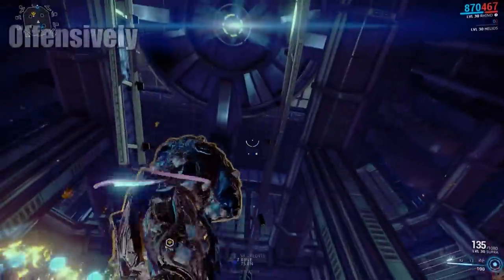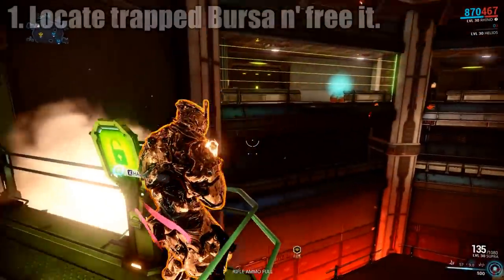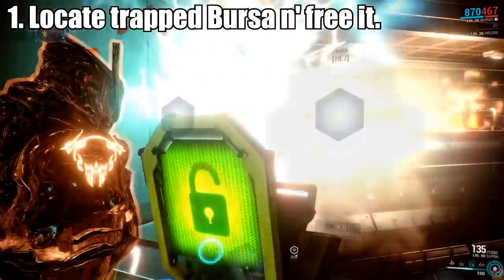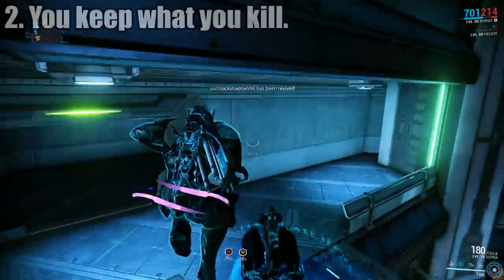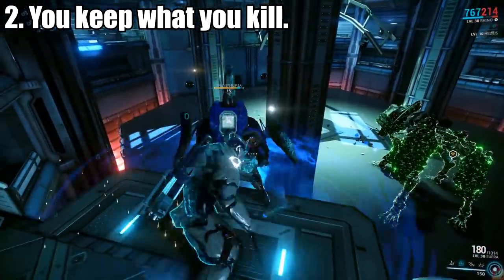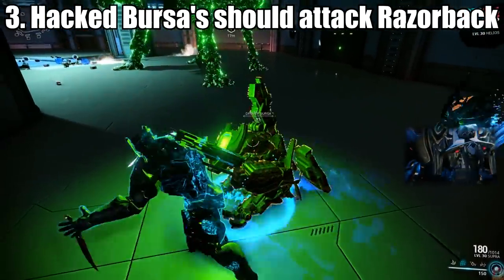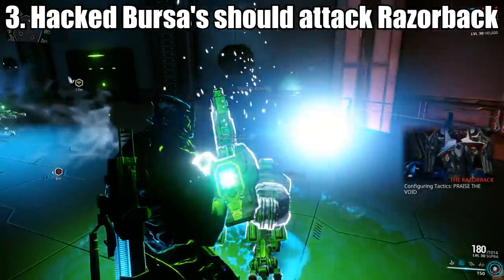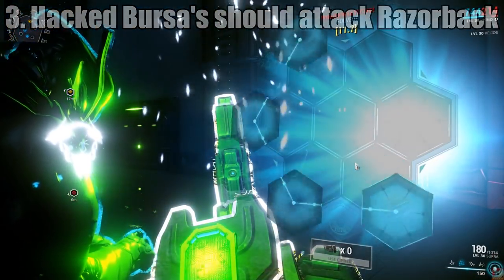That's the defensive side of things. Offensively, there are four laser walls on the top floor. There should be a Bursa trapped behind one of them shooting at you. Hack the closest console near it and set it free. Now kill it! When dead, you have a short time to hack the console on its back and make it fight for you. Sometimes the AI derps out here, but if you're lucky it will sacrifice itself, damaging and stunning the Razorback, allowing you a small opportunity to shoot it.